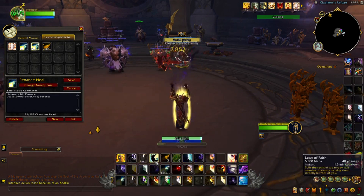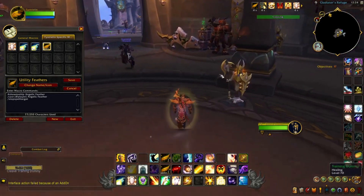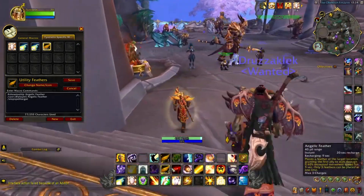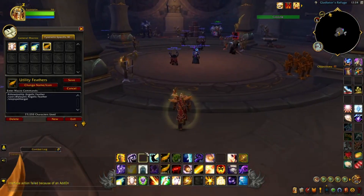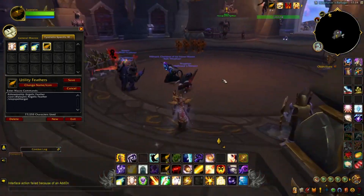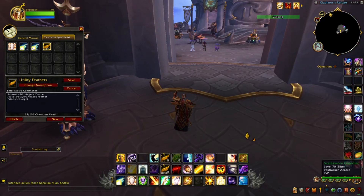You can see the macros work — they're actually casting something. For instance, this Angelic Feather macro gives you that additional one to two seconds of casting Angelic Feather right underneath you, so you can automatically cast it on yourself without having to worry about placing it on the ground. Power Word Shield is a self-cast too. So for my priest, this is self-casting — that's what the Angelic Feather macro I have built is for.